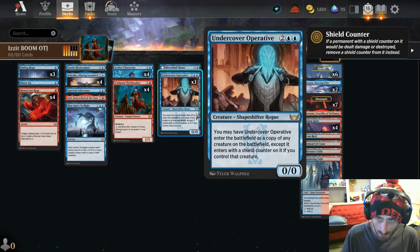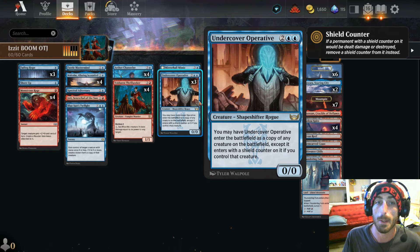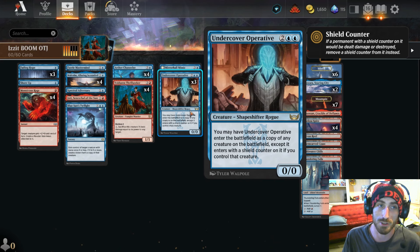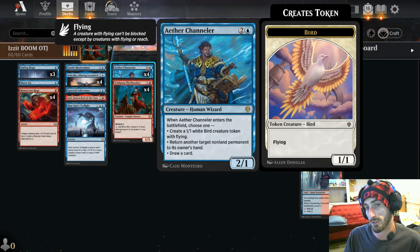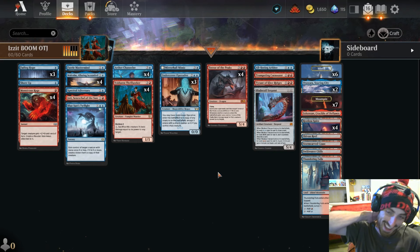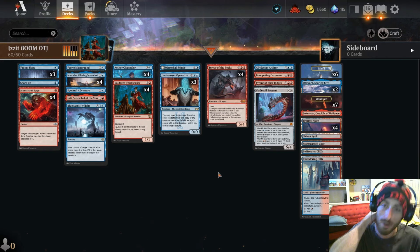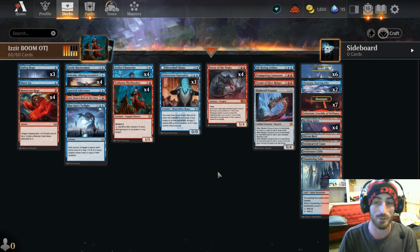If you don't have some of these cards, there are definitely different ways to take this. You don't necessarily have to have Undercover Operative — there are tons of cards that can go in this four-drop slot. You can take away a few copies of the early game and have more card draw in the center. I don't know, I'm all over the place, but I just wanted to show off this deck because it is the start of a new season — it's a fun one and I'm having a lot of fun making videos.